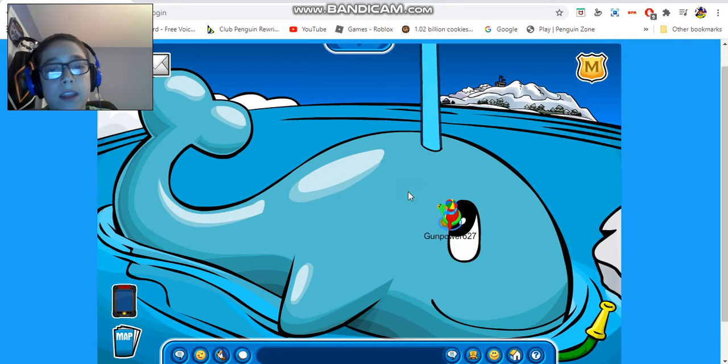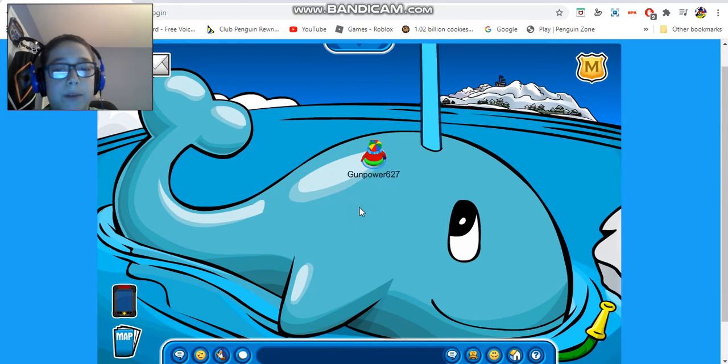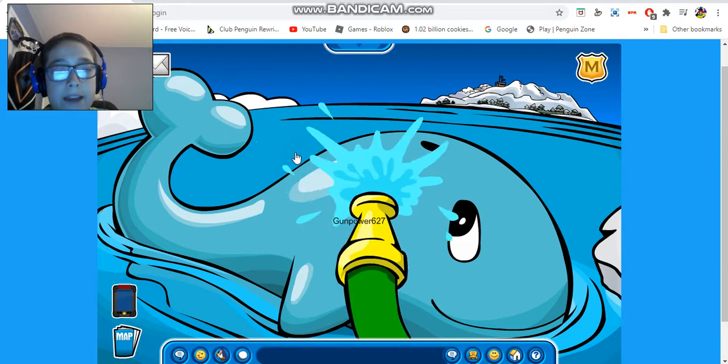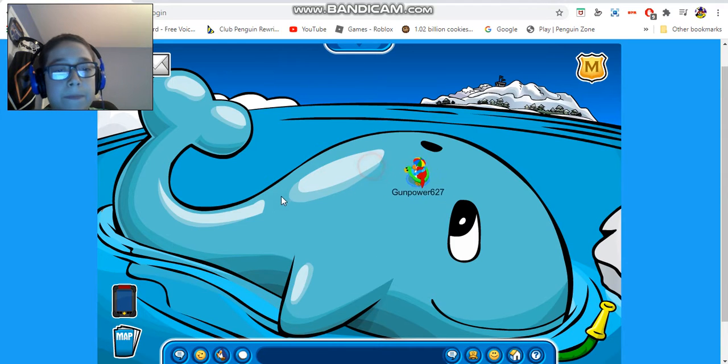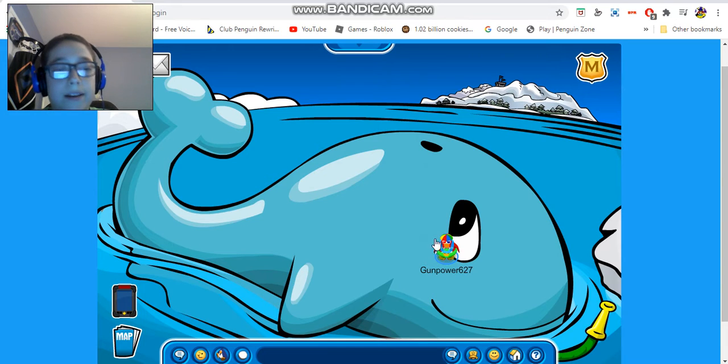The last thing to show you guys for the water party is the whale. When you go out to the ocean, this is what it looks like — for every water party or summer party they always add this whale. It peeks out through the iceberg. You also have the hose once again, and the whale squirts out water. There's also a plastic floaty wheel you can float on.